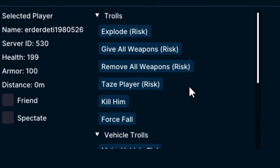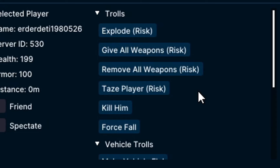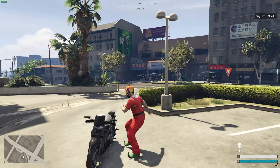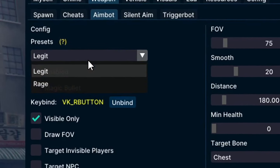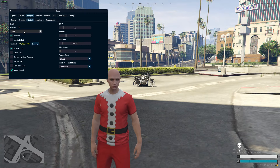You've got all your troll options and it says 'risk' next to them, which means there's a risk of getting banned. So if you use them, just be careful and watch out for the anti-cheat. The explode feature under troll options is one of my favorites — if somebody's being toxic you can just blow them up. I think the aimbot is actually new — I haven't seen it before with a legit and rage mode.